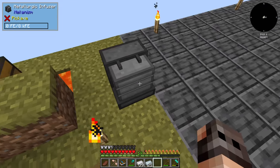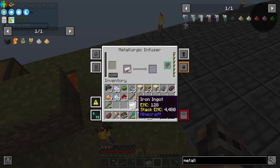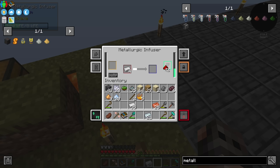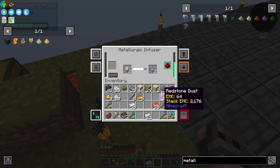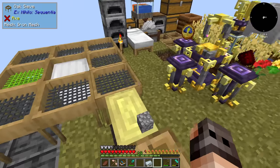Here is a metallurgic infuser — we're going to need four pieces of steel, so eight coal and four iron. We can give it redstone; it's not very efficient but it's better than wasting resources on another generator. If the superheated element works, we're going to need tons of steel, so we need a generator.